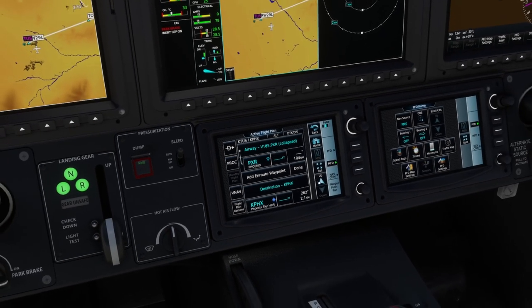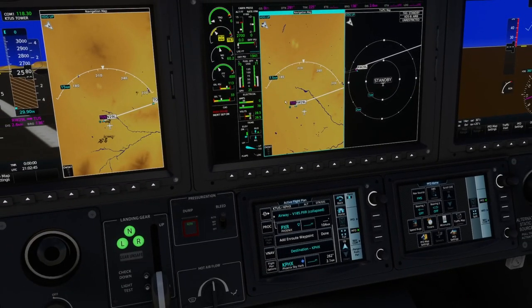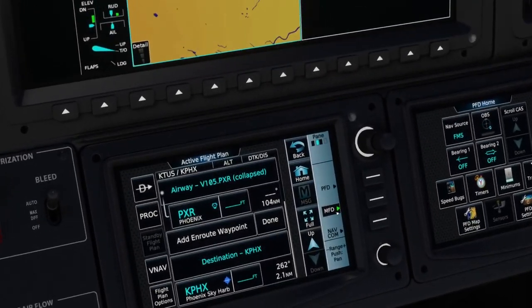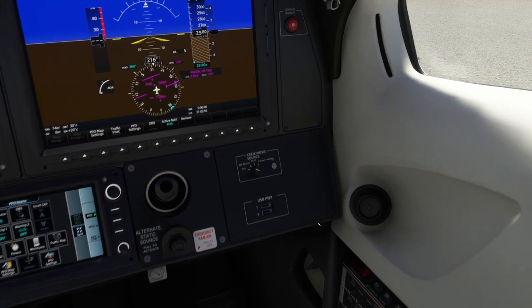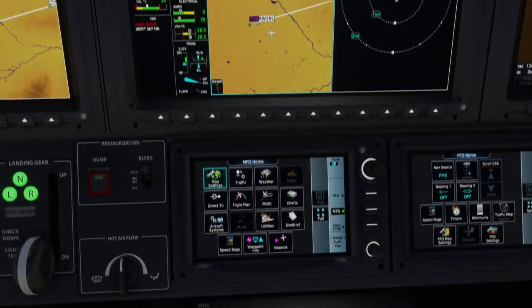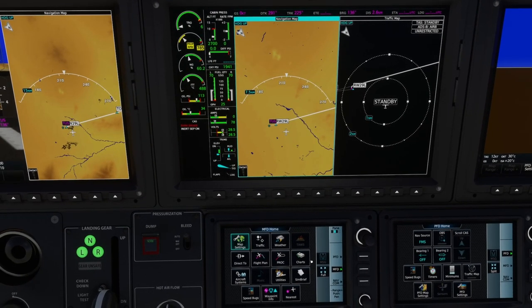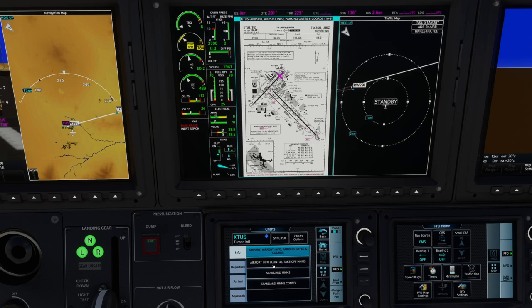But this isn't the only thing that's available here — this is just the beginning, and it actually gets really cool. You can see I've got the PFD and the MFD both in split mode. Let's show you what some of our options are. They've done quite a bit with the changes. From here, you can now go to the charts page and just go to chart selection. If it says no available charts, just hit that chart selection button.